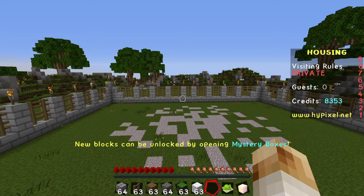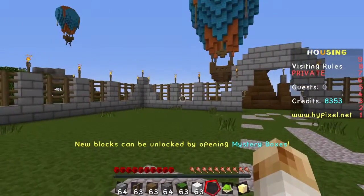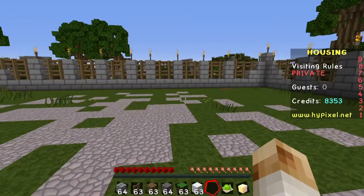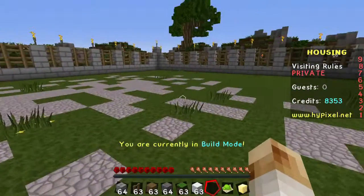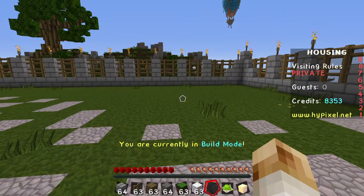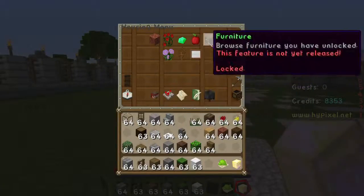Also it says new blocks can be unlocked by opening mystery boxes. You get mystery boxes by doing the other games and game modes on the Hypixel server - like Sky Wars, like Build Battle, paintball, all of that kind of stuff. They all have a chance to get mystery boxes and you can also buy mystery boxes with Hypixel credits and get a chance of unlocking some cool building blocks.